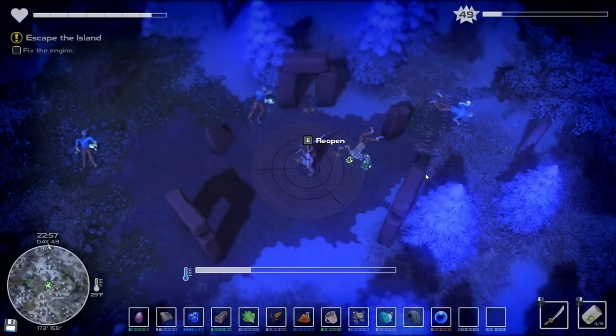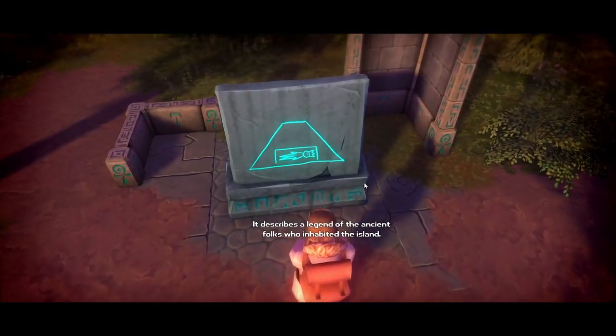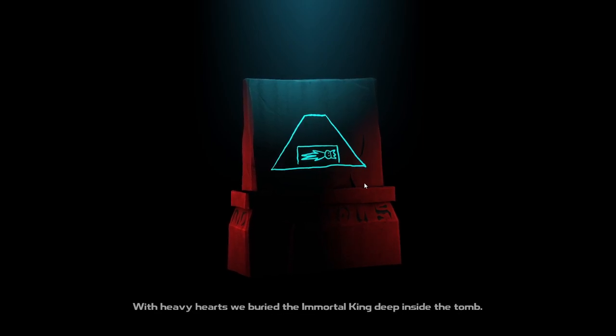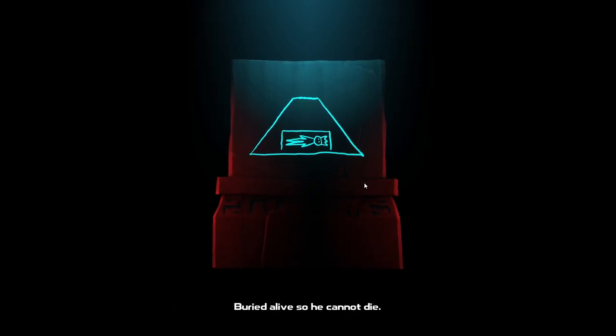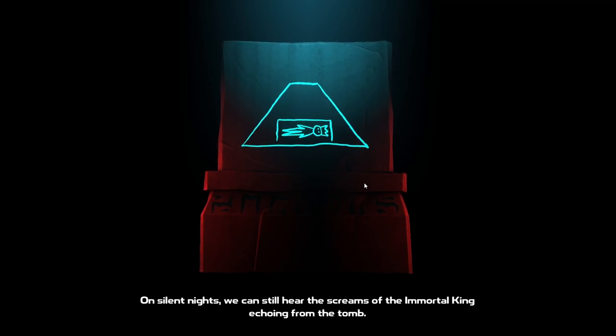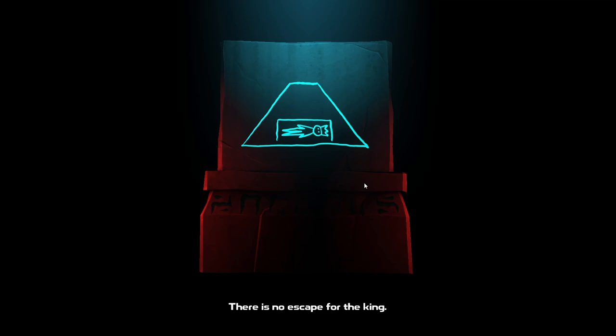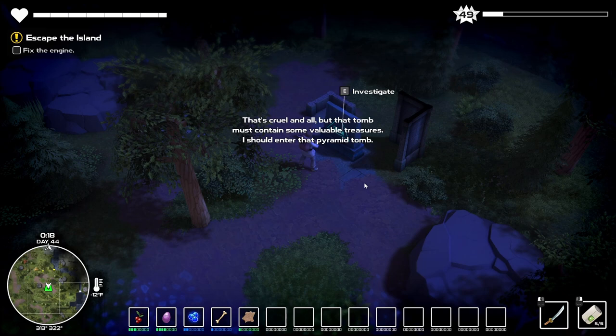So here's our mana tablet thing. 'The great pyramid tomb was built with heavy hearts. We buried the immortal king deep inside the tomb — buried alive so he cannot die. On silent nights we can still hear the screams of the immortal king echoing from the tomb. There is no escape for the king. But there was still something more we needed to do.' Interesting. That's cruel and all, but the tomb must contain some valuable treasure — I should enter the pyramid tomb. Yes, that sounds like a perfect idea to do.